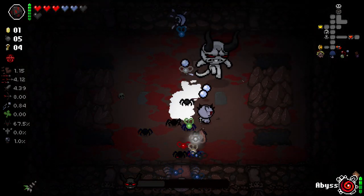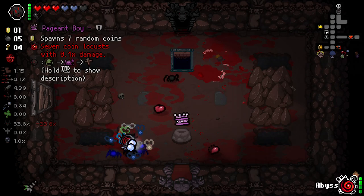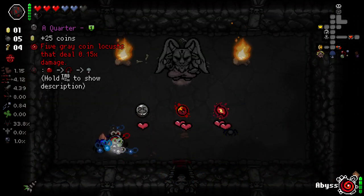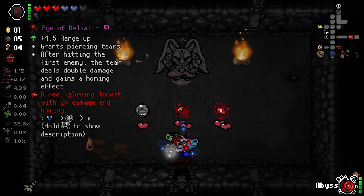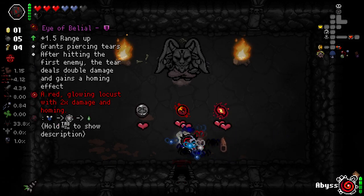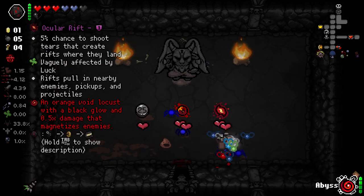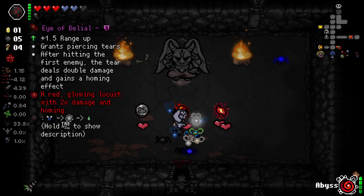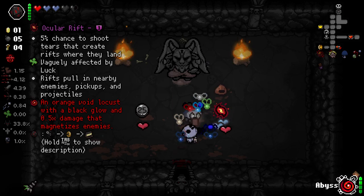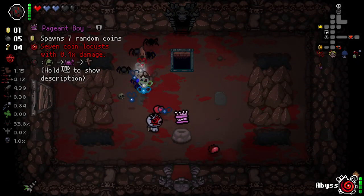We got a great tier effect for this boss fight. Very nice. Pageant boy. Seven coin locusts with a tiny amount of damage. Five gray locusts that deal 0.15 damage. A red glowing locust with two times damage and homing. And an orange void locust with a black glow. This is intriguing - that would spin down into Cuban meat, parasitoid, and the scoop. I think we definitely want to just take this - this item's really good.